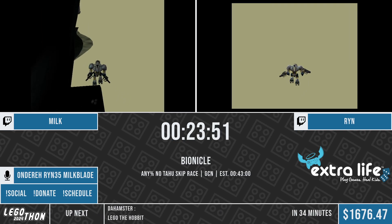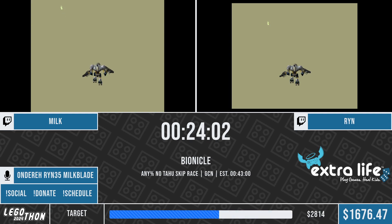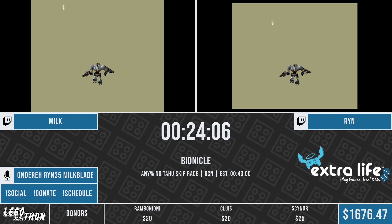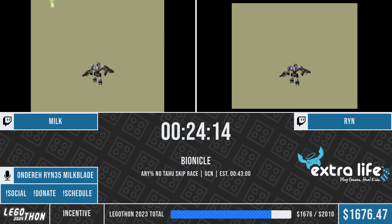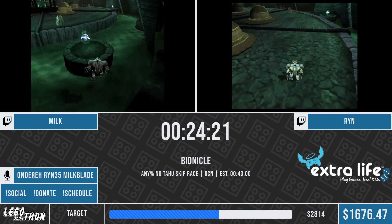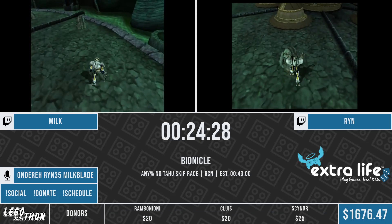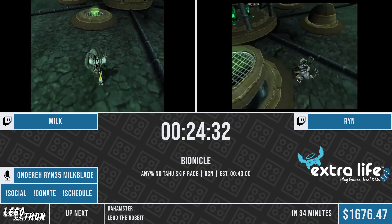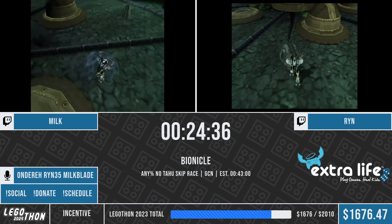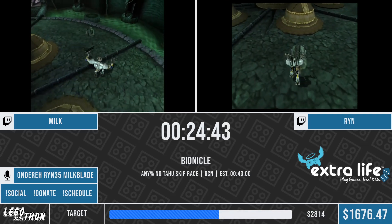There are two methods to clip back in bounds. One is you can clip back in bounds right next to the front door to the boss room, but that triggers a cutscene and is much slower. Or you can go for the route both runners are going here - another inventively named trick called Onua Jump. This has a five frame window to jump back in bounds without hitting the water or falling short. This game is a 60 FPS game, so you have less than a tenth of a second to time your jump. And if you do it right, you can clip back in bounds. If you are just a few frames short, you can hit the water and that instantly kills you, respawning back to where you clipped in - loses about 40 seconds. Both runners hitting that - very well done, showing why they are two of the top three runners in this game.